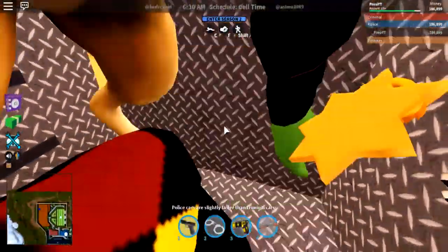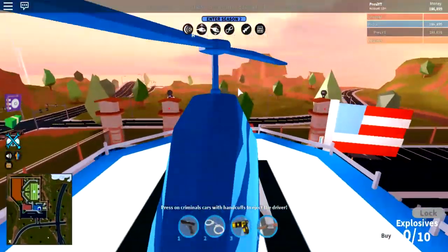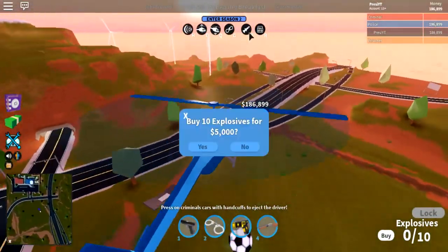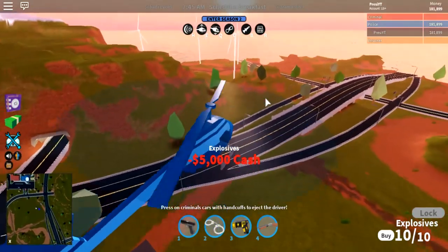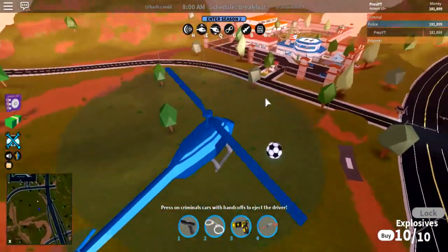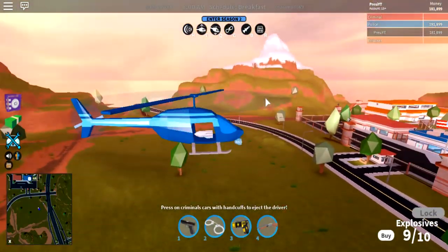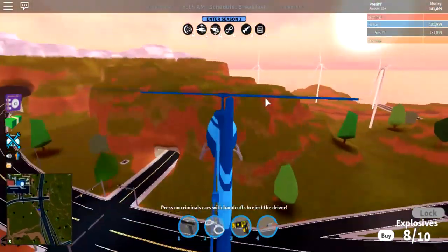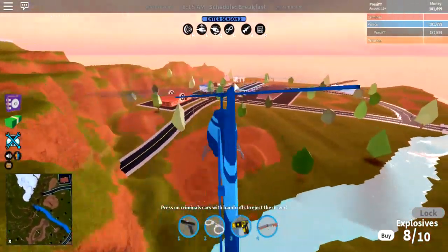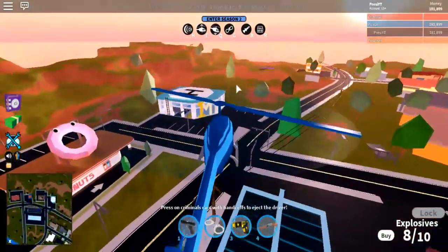There's been a lot of changes but let's head over to the helicopters. So right now there are bombs — you press B and it drops the bomb. Buy 10 explosives for 5,000. Let's head over to the soccer ball area and just drop bombs like that. That is freaking sick! You can also press F to shoot missiles, but that's only for the military helicopter.